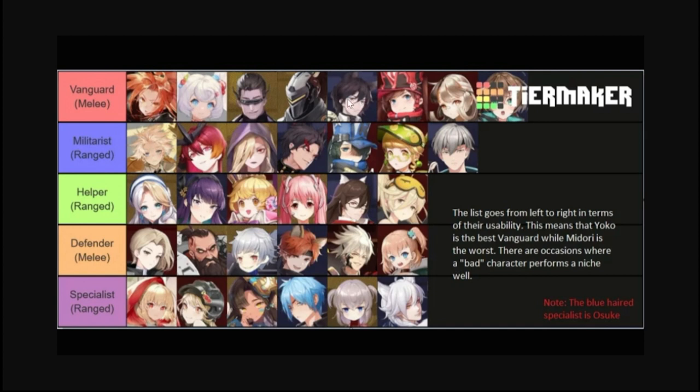Zhao Yun acts like a berserker — as his health lowers he gets an attack speed boost, and as it lowers further he gets another attack speed boost. He can really stay in battle because of the shield even when his health is low. He's a very interesting melee attacker, very good for both PvP and PvE.